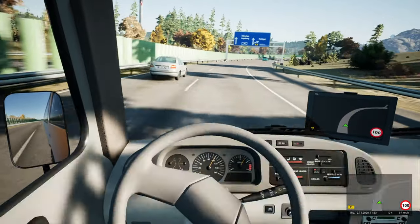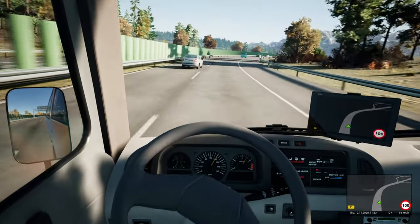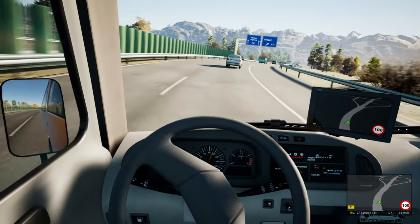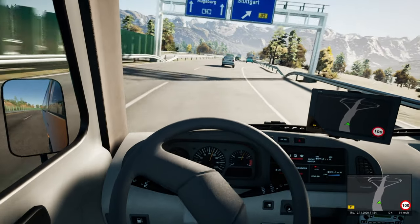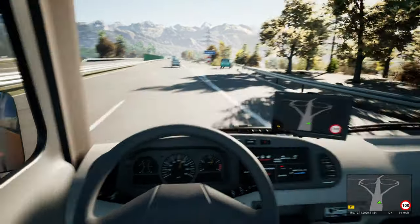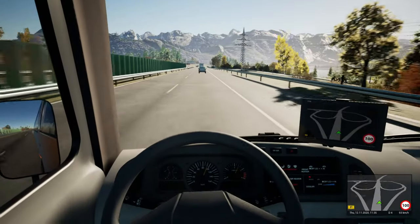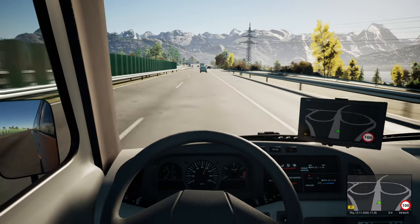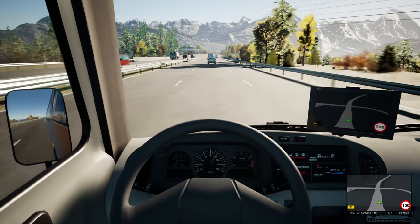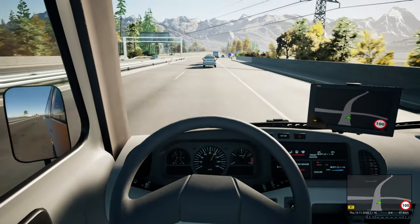Hang on, so we can go right to Stuttgart. Is that a real place? That's a ridiculous thing to say — I know Stuttgart's a real place. I know we're not going right. That will take you left. As you can see on the mini-map, it will bend you under the road. We're driving along the bottom of the map. I didn't know if Stuttgart had been added to the map — maybe it's not been built yet.